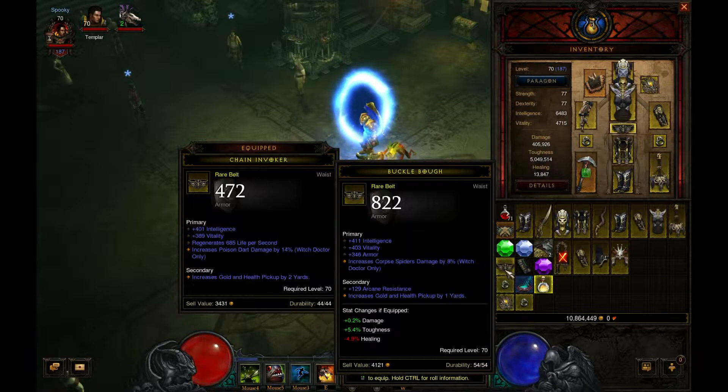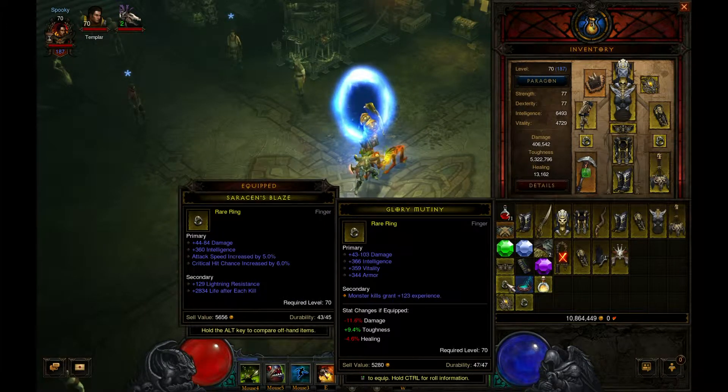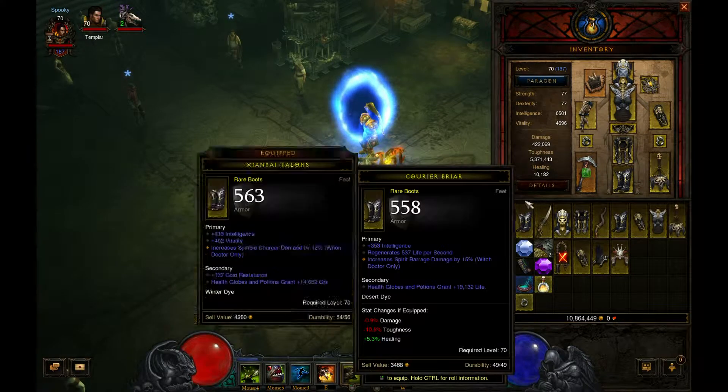Another belt - I don't have corpse spider, but this does increase my radius and it has resistance. So that is definitely an equip. None of these rings are spectacular. Oh, this one's not that bad actually - I lose healing though.